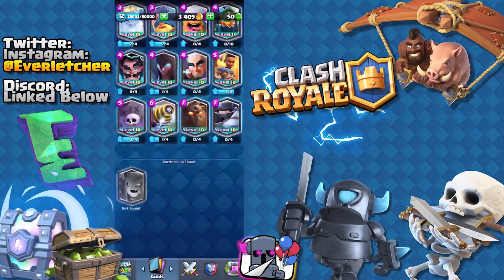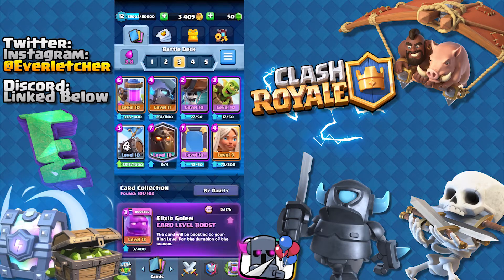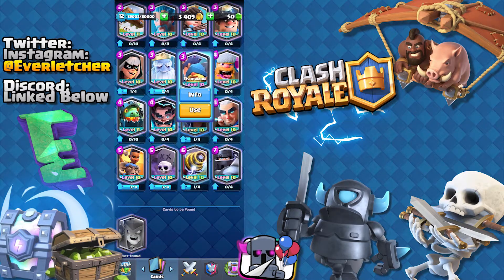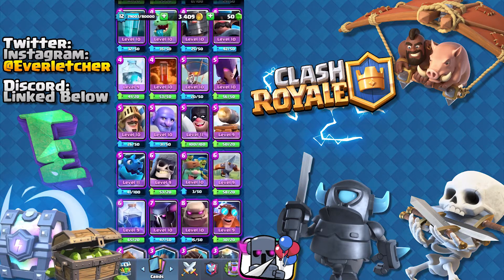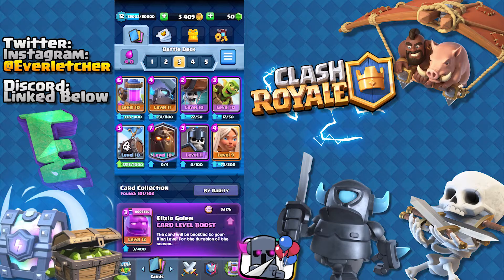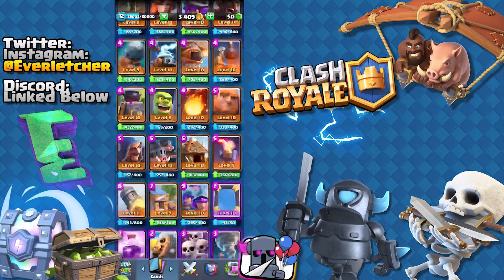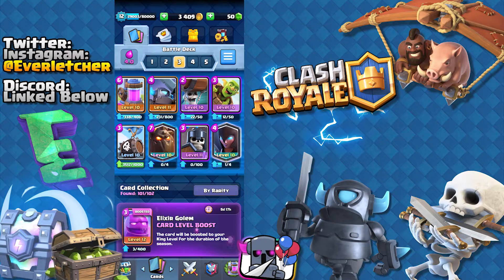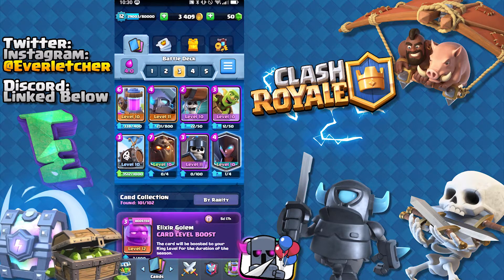23. Go all the way to the bottom — we have a Lava Hound. What the heck is this deck? 13 once again — so let's go 10 from the bottom: 1, 2, 3, 4, 5, 1, 2, 3, 4, 5 — Guards. This deck is terrible. One more time — we have 22. What are we going to get? The Night Witch. Okay, this deck could possibly work, it's going to be difficult though.